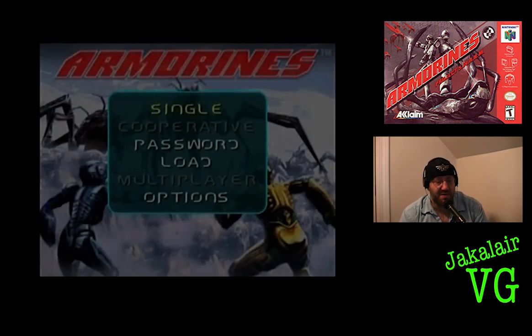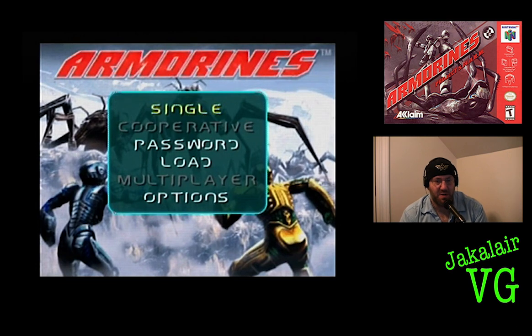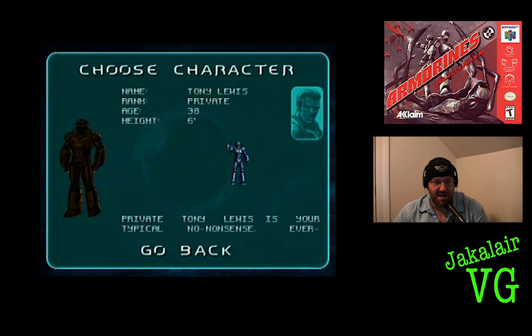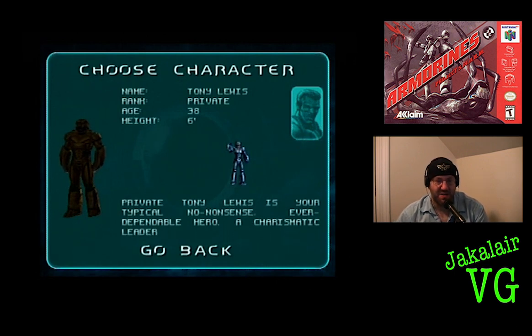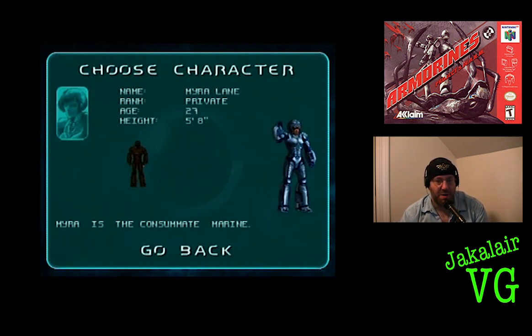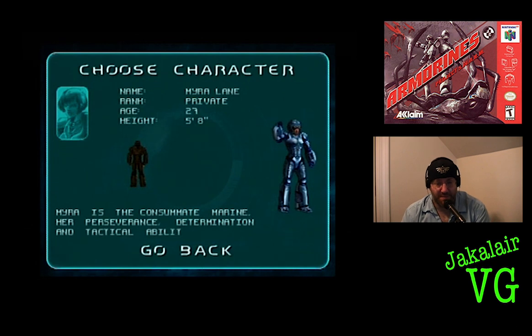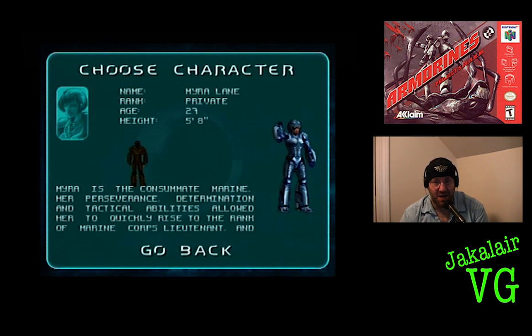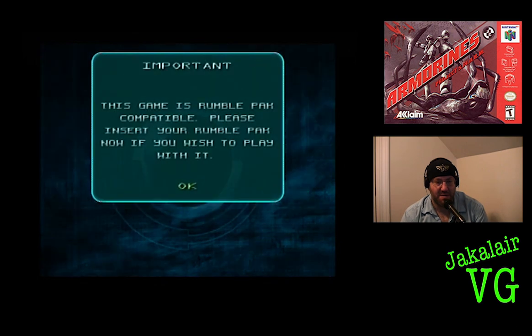The very first time playing through I couldn't figure out what the reload button was, and it was very weird. So we've basically got two people we can play as: Tony or Mira. I like Mira — I like her gun a little better. I don't have the rumble pack installed because I'm too lazy to find another controller.